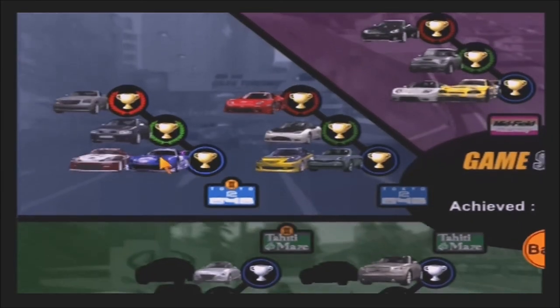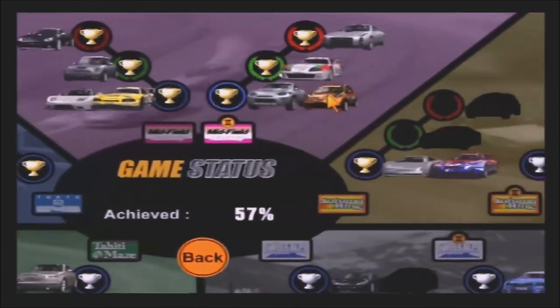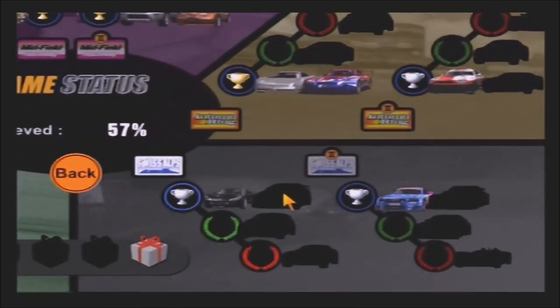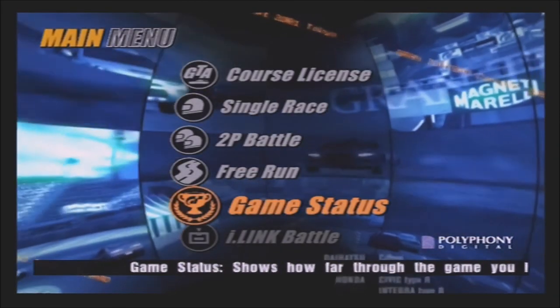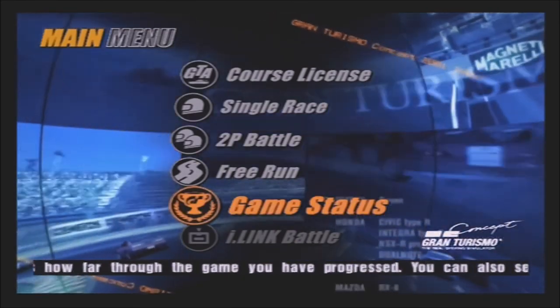As you can see, that's all the cars for Tokyo done with. In the next episode, we are going to be heading over to the Autumn Ring and competing in those. Although unfortunately I'm going to need to go get the Autumn Ring gold license at some point, because otherwise we won't be able to see all of the prize cars for that.